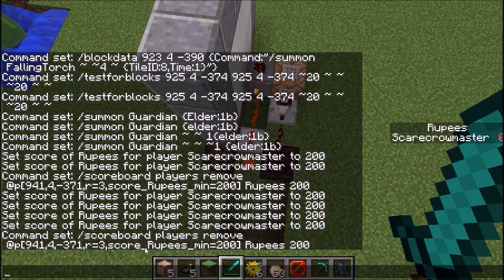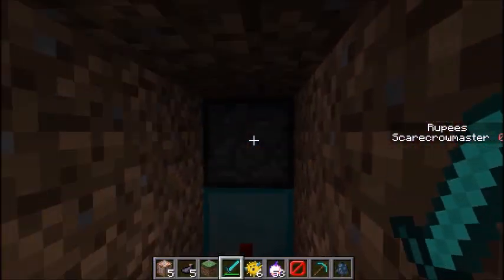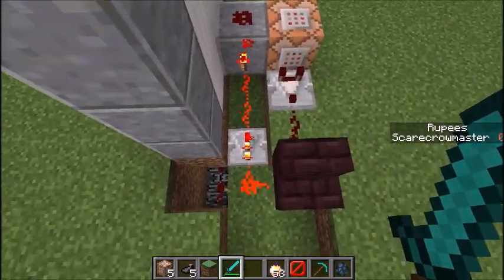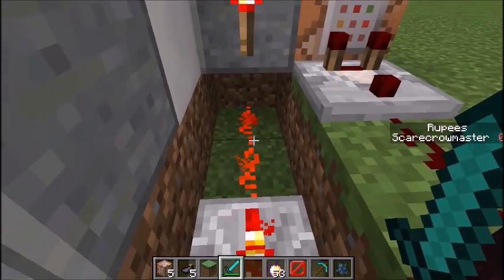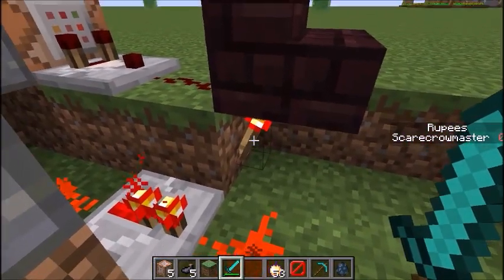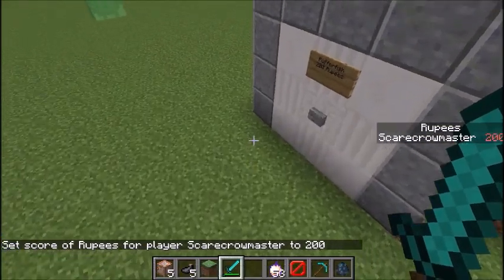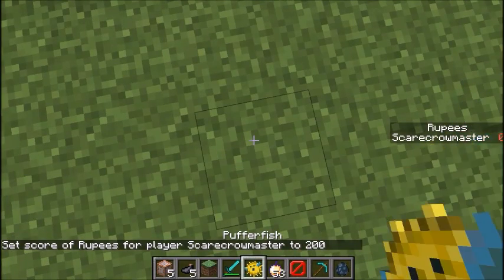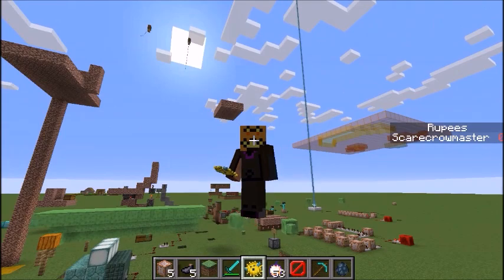Once I type this, as you can see, there's a last warning to check the command. And down here we go. The dispenser throws the item once this comparator turns on and this redstone signal turns off. Once it turns off and this side turns on — if you have enough rupees, it will turn on and throw the item that is inside the dispenser. That's how this mechanic works.